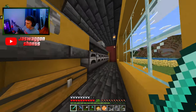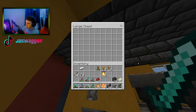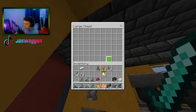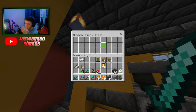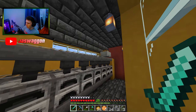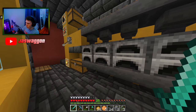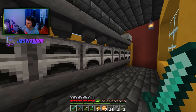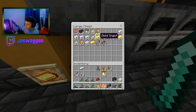Next up is the super smelter. The way this works is you put your fuel up in here, like for example coal, bamboo, or lava buckets. Then in this minecart with the chest, you put in your ores or whatever you'd like to smelt. From there, you just click this lever, and the ores and fuel will get delivered into these furnaces down here. Then the final smelted items end up in this chest right here. As you can see, we have all the ingots and cooked food and stuff like that.